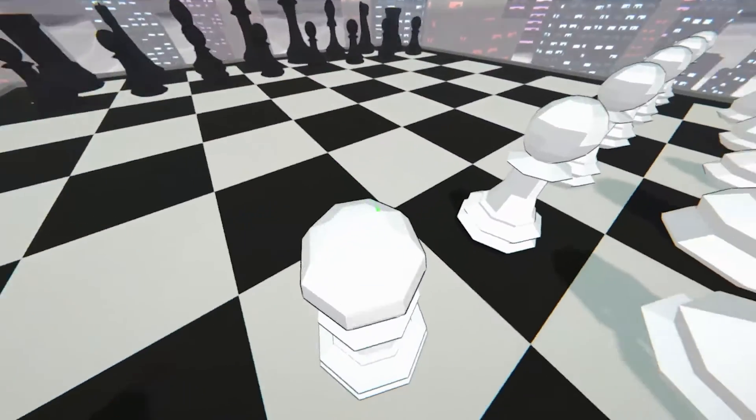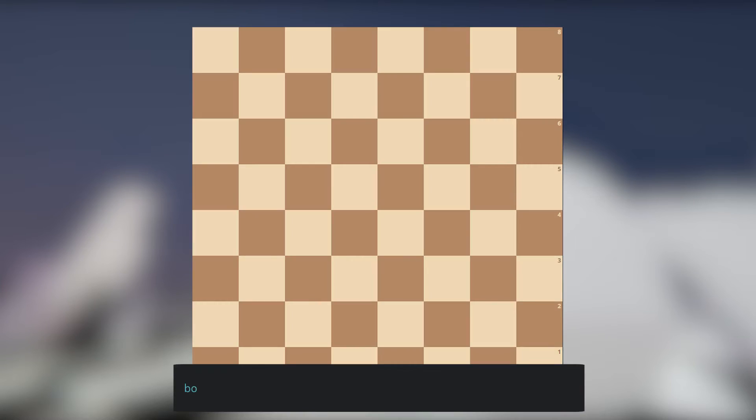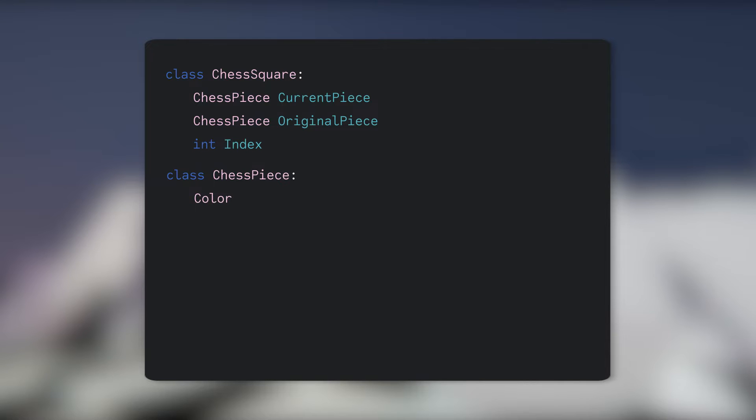I just want to easily store and manipulate data that represents a chess game. For that, all we need is a simple array — basically just a list of things where everything is in a certain order with a certain number representing it. To turn a chessboard into an array, we give every square an index starting at 0 and going up to 63. The BoardState array will hold 64 items of type ChessSquare, which contain information about the current piece, the original piece, and the index of the square. The other data type we'll define is ChessPiece, which contains all the information about pieces held in our squares, like their color and type.